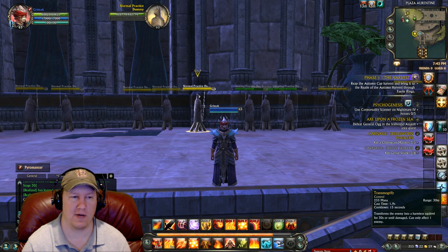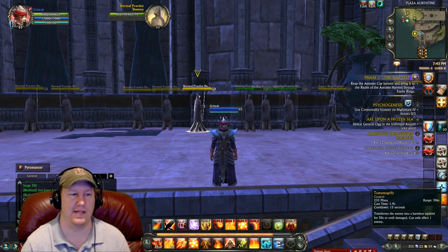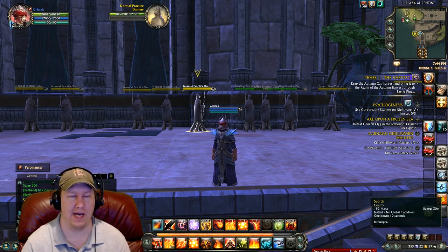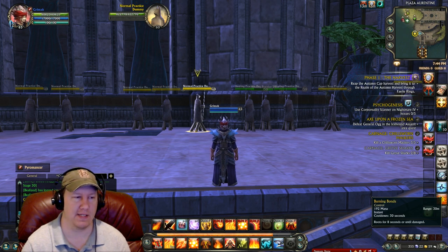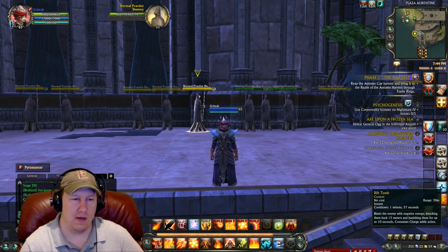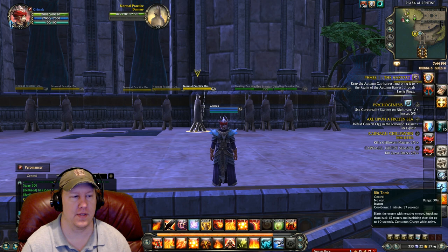I have Transmogrify on the bar to squirrel people, but I don't use it much in this build because it's a cast-time ability — if you go high enough in Dominator you can get it as an instant cast, but with zero points it has a cast time making it a poor CC. Our main CC abilities are Scorch, which interrupts and stuns your opponent; Burn, which debilitates for five seconds; Burning Bonds, which roots for eight seconds and I believe cannot be cleansed.